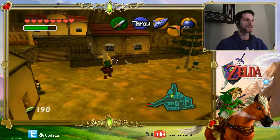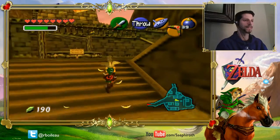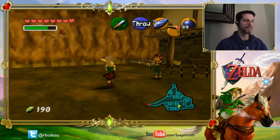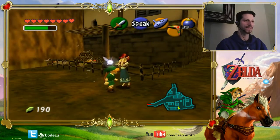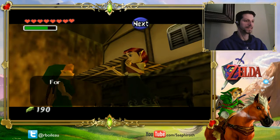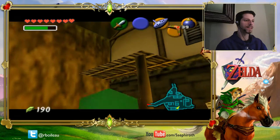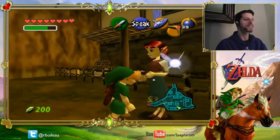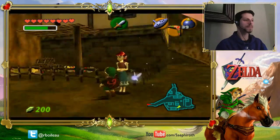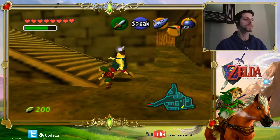Thanks so much — just trying to do a couple of the side quests before going into adulthood here. A few hundred. Please give me the blue one now. Thank you for finding my cuckoos — I have allergies, so I get goosebumps when I touch them. This is the same thing she's saying before. For helping me, I'll give this to you — it's fine glass and should be useful. It's a purple rupee she gave me. Talk to her again. She said please don't tease my cuckoos — I think this is the wrong girl.